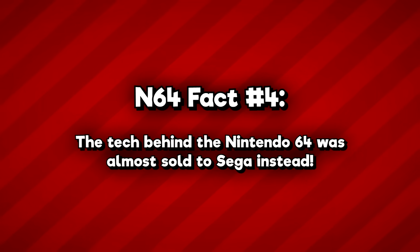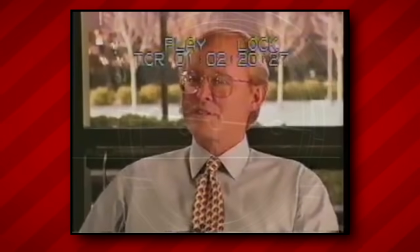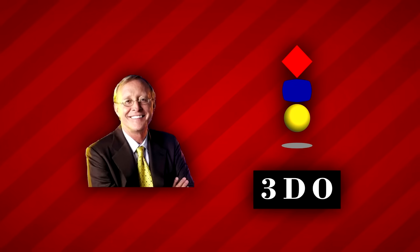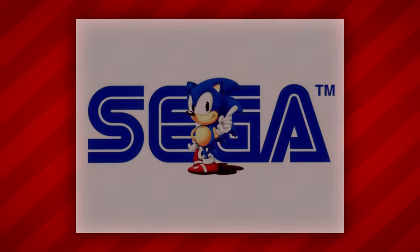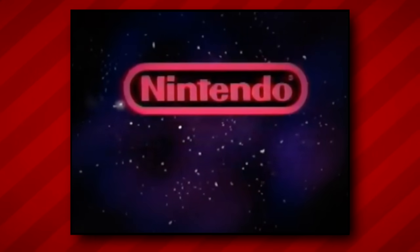Fact number four: the tech that powered the N64 was almost sold to Sega instead. In the early 1990s, Silicon Graphics Inc. founder Jim Clark was hunting for a game industry partner to supply next-generation consoles with cutting-edge real-time graphics courtesy of the MIPS R4000 microprocessor. He first approached the 3DO company but was turned away. His second choice was Sega of America, and it's believed the MIPS processor would have been the basis for the Sega Saturn — but Sega of Japan vetoed the deal. Undiscouraged, Clark finally brought it to Nintendo, and the rest is history.